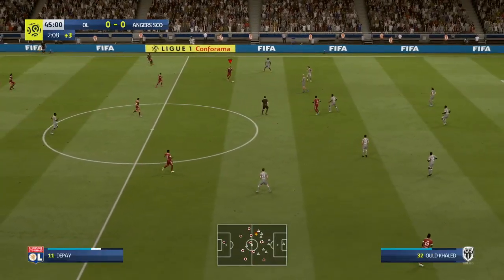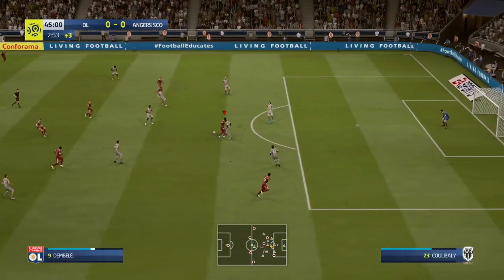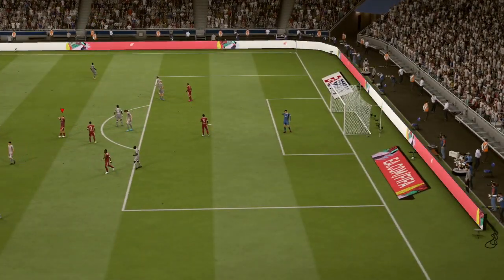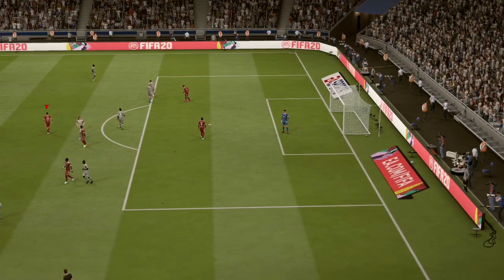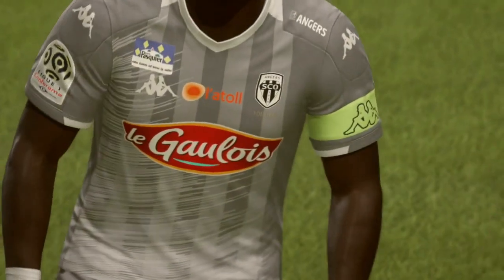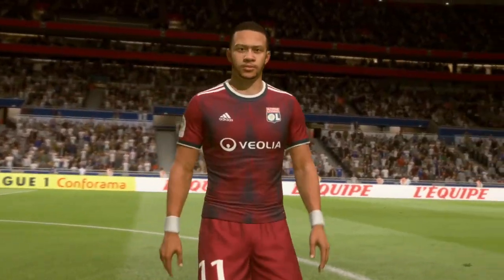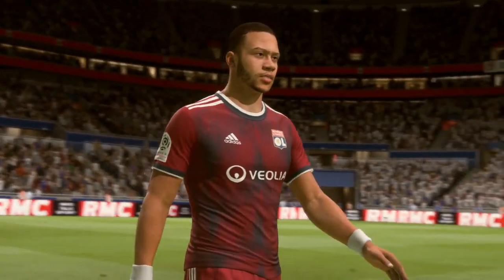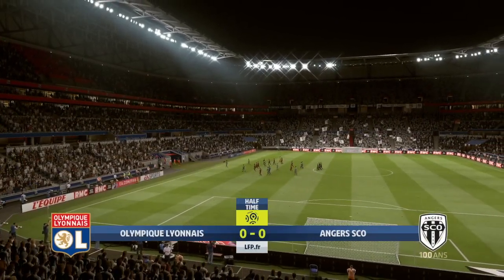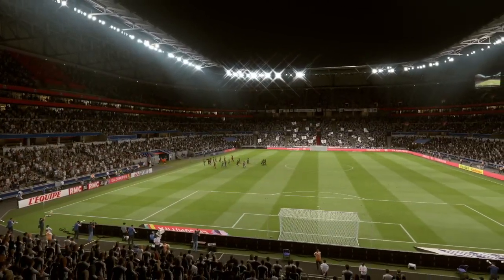Just before half-time, Dembele looks to make them pay — Belay tries to skip past his defender, then Dembele takes a shot which hits the post and goes out for a goal kick. That would have been a great effort to score just before half-time. We go in nil-nil at the break. Hopefully in the second half we perform a bit better and create a couple more decent chances.